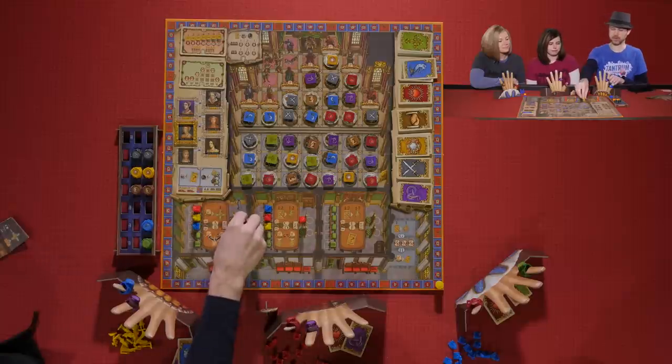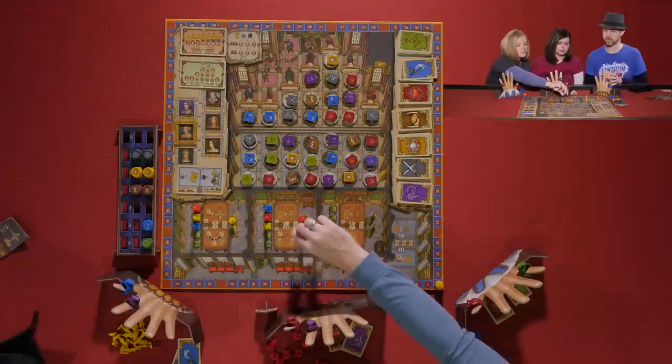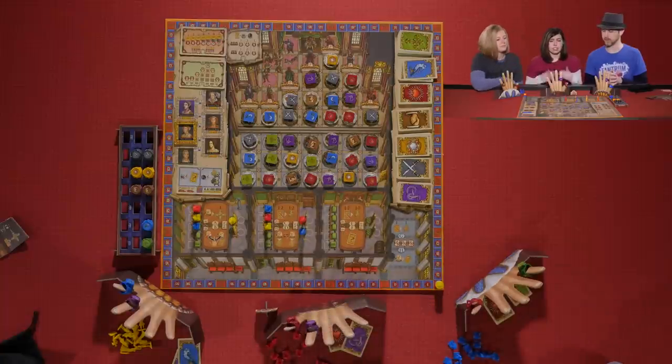Kevin and Sarah place their Lords on the seats. The Lords have been placed — now we're going to take our actions. We can activate any of our figures in any order to try to make it up the tracks, because we are trying to collect the tokens and get to the tops of the tracks to get more rings. Rings are really important.